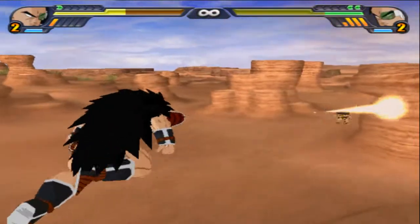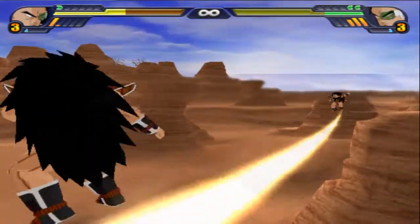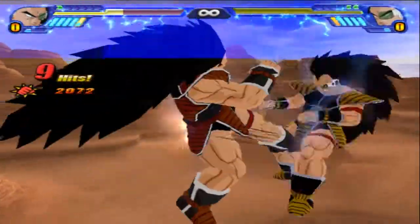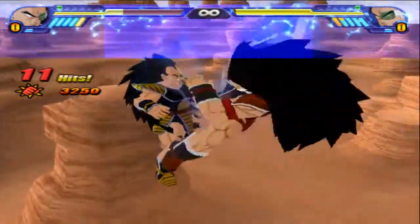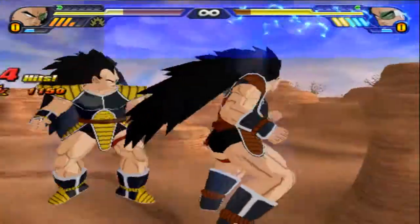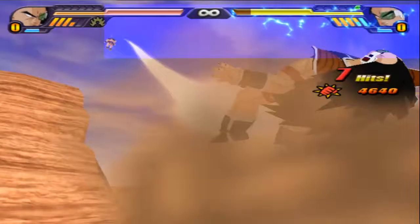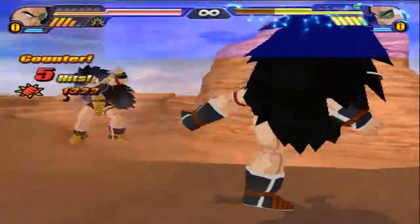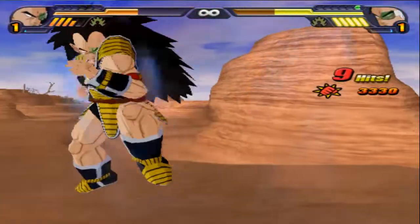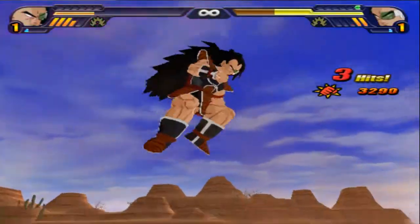Gohan's charging up. Majin Buu kind of just standing there. Full power from Gohan connects. Full power from Majin Buu connects. Nice melee combo from Majin Buu — grab and a follow-up. Top-class warrior dodged by Gohan. Gohan taking the lead, gives him that ultimate melee combo. Gohan is pulling further ahead. Gohan doesn't do anything with his max power. Top-class warrior connects. And it looks like Gohan takes round one.